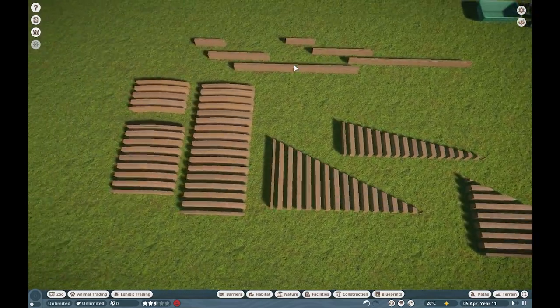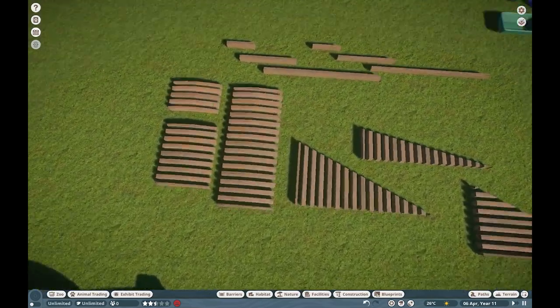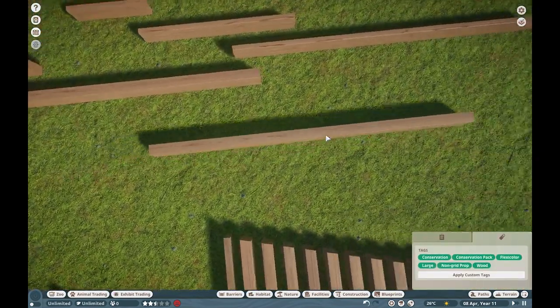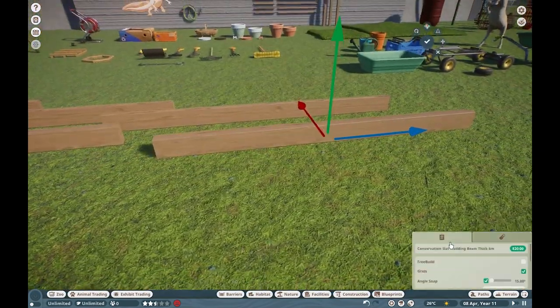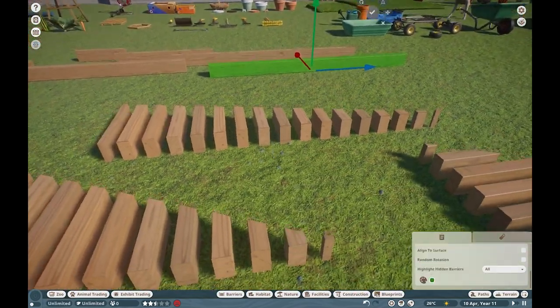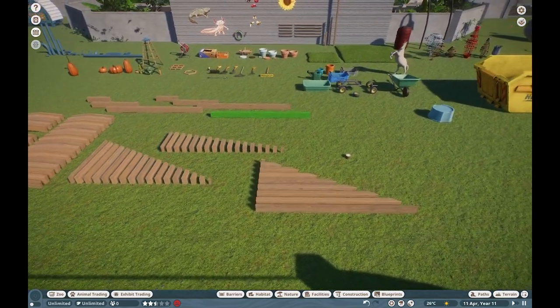Speaking of super clean, we should probably talk about the new slats — these are our new wood beam sets, which are really, really, really good. I've been using these guys nonstop in all my builds. And yes, of course — they're flexi-color.